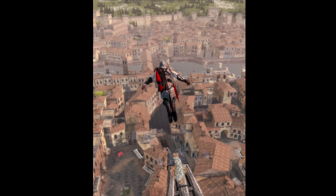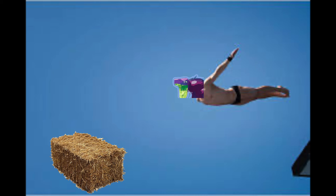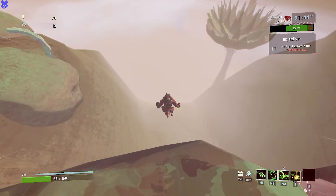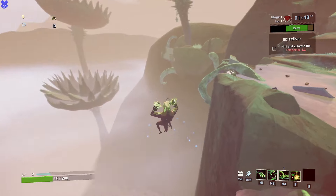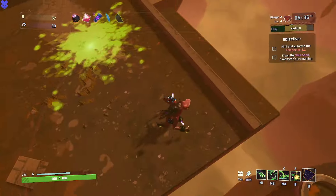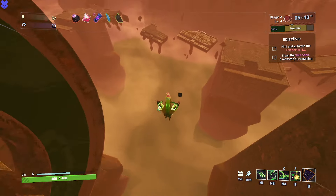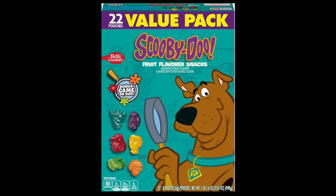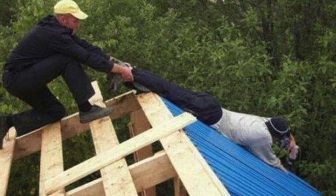I'm talking some Ezio Auditore, Assassin's Creed 2, diving into hay bales from 300 feet up swan dive type of defying physics. With this lizard brain leap of faith, you can even launch yourself entirely off the map, deep into the abyss, and see absolutely zilch repercussions. And because of this, you should most definitely be using this to your advantage.